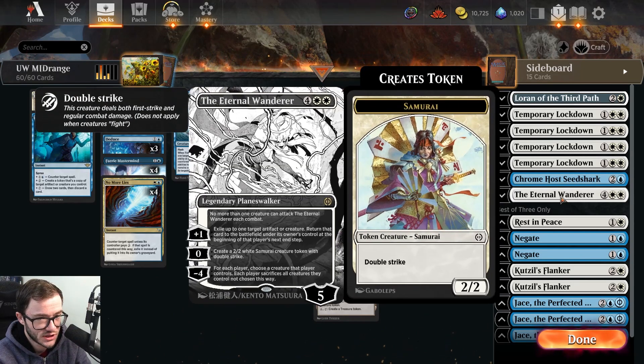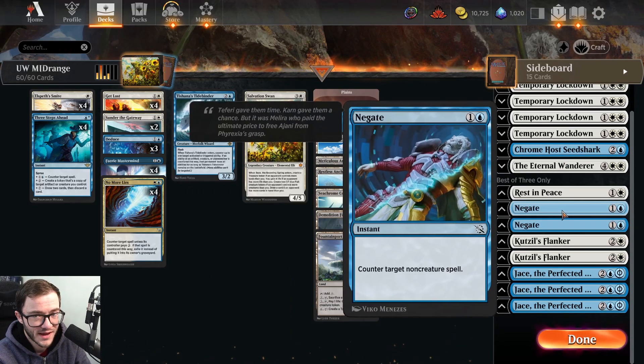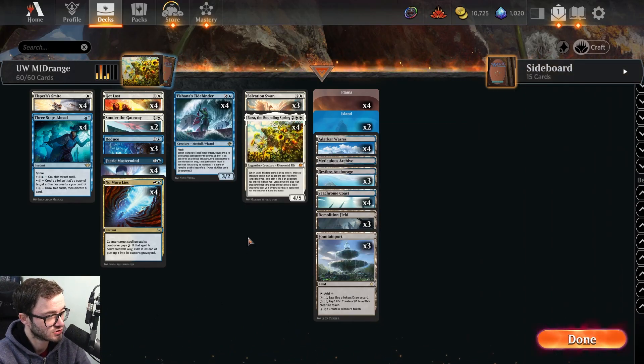In the sideboard we've got Loran of the Third Path against artifacts and charmers, Temporary Lockdown against aggro decks, Seed Shark for some grindier matchups, Eternal Wanderer which is good against creature decks and pretty good against control as well, Rest in Peace against graveyard decks, and the Gate against domain and control. We've got the Flanker to interact with graveyards, and Jace the Perfected Mind which is going to be very good against control decks — okay against aggro as well but also very good against control.